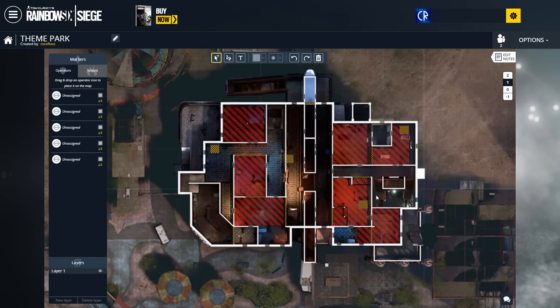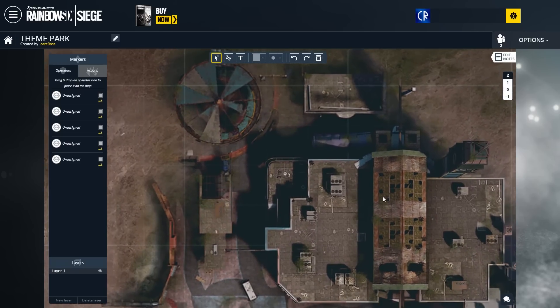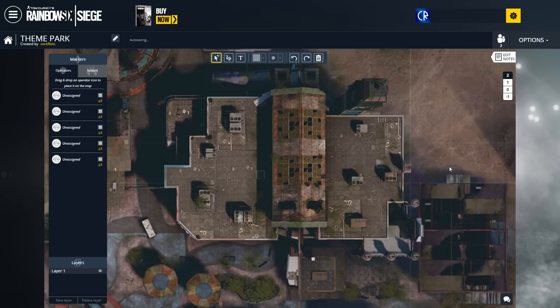So yeah, this is the Theme Park map — it looks really cool, I like it. It's a big map, probably about the same size as Skyscraper, and a similar idea with the split in the middle as Skyscraper as well. But I love the idea of coming up here and maybe shooting in via these glass windows at the top, and rappelling in down here would be really cool.